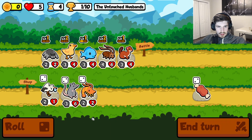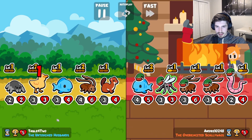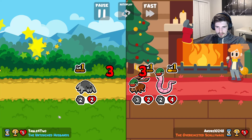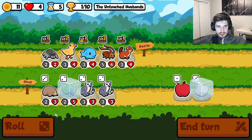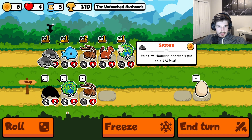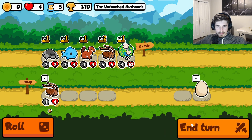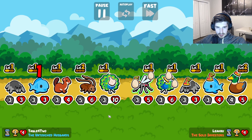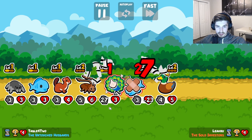I'll go weasel here. We are going to have to find a peacock eventually. I think I'm going to go for rabbit — rabbit would be very good for this kind of build. Sheep would have been huge that time. Peacock, thank you. And we have garlic. So sell the duckling, give you some garlic. We can get a spider going, sure. That's just really good all around.